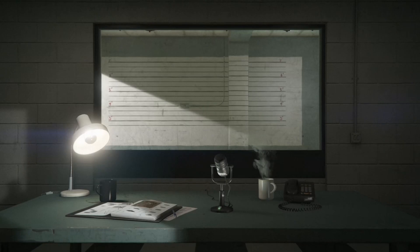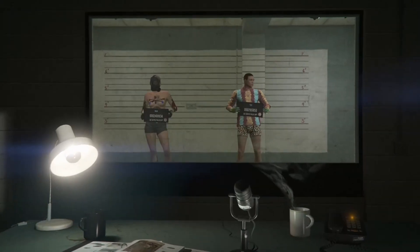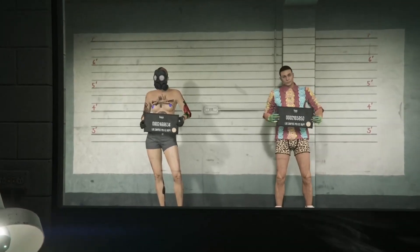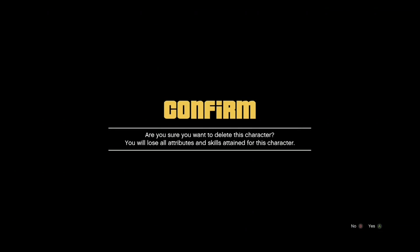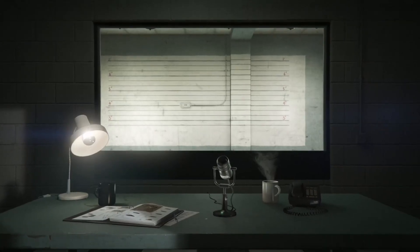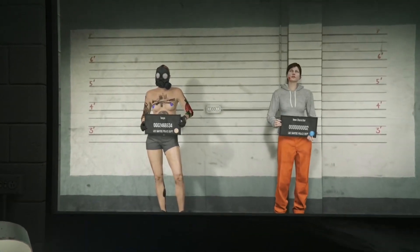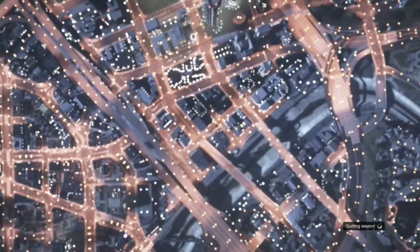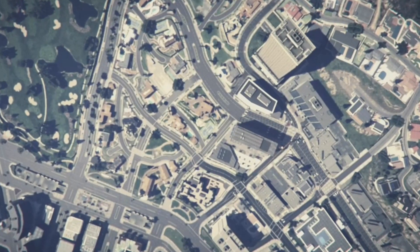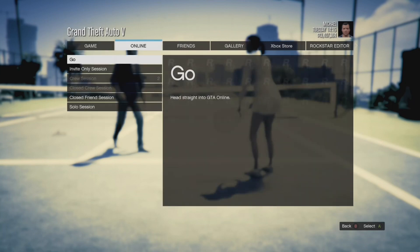In this step you're going to want to delete your male character. Make sure you don't delete your female character because once you delete it you can't get it back. So just make sure you delete your second slot which is your male character. It's going to ask you to type 'delete.' Once you're done, press the return to GTA 5 button — B on Xbox, circle on PS4 — and this will take you back to story mode. Once you can press pause, just go to an online session.